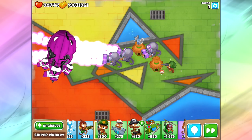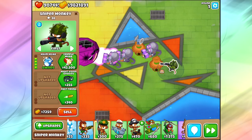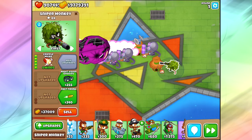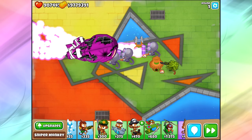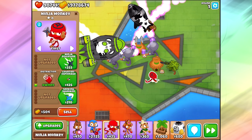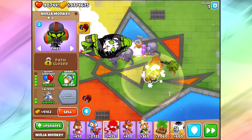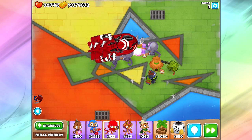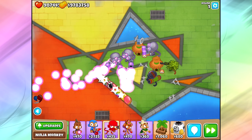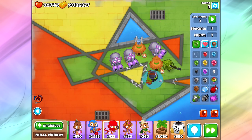There are a couple towers that actually don't do a great job. For example, the Maim MOAB ability does not affect the BAD at all. Even when you go up to Cripple MOAB, it still does not stun the BAD Balloon. On top of that, if you get a Bloon Sabotage - let's just call it Bloon Sabotage - it does not slow down the BAD. It can slow down the bloons inside, but it can't slow down the BAD itself, which is kind of ridiculous. So some abilities just don't affect this guy.